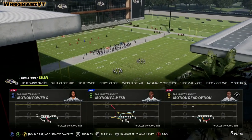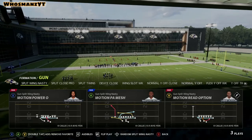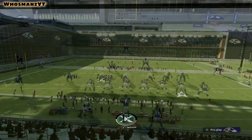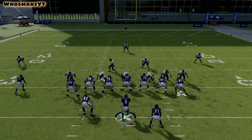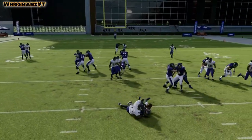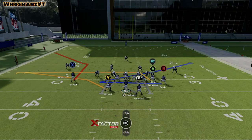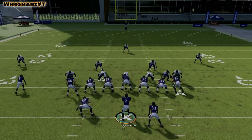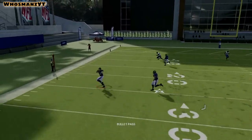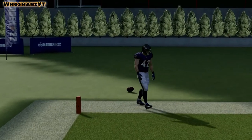You can sprinkle these in once a game. Motion power, PA mesh, and read option all go off of each other - they all look the same and have the same kind of motion at the beginning. The motion power is just a power run. For PA mesh, how I like to read it is Ricard first, then Brown second, then the mesh. If nobody goes with Ricard, dump it off to him - he's a fullback.